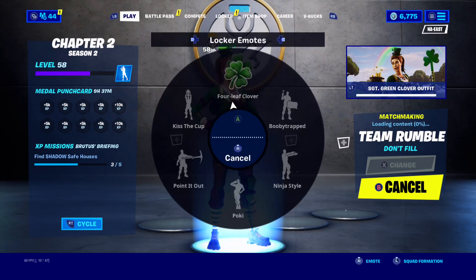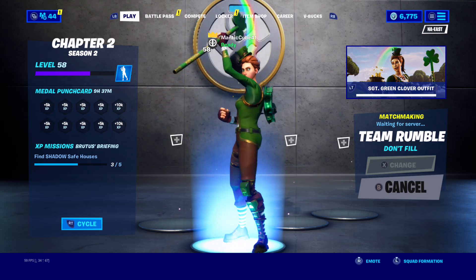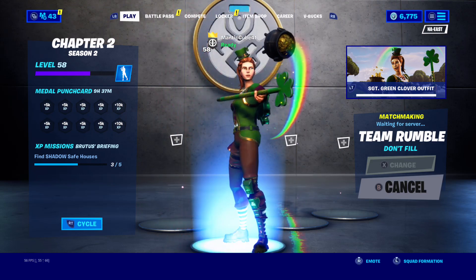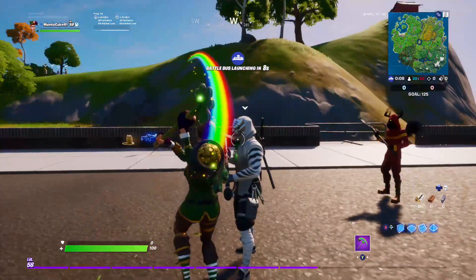Yo, such a good skin, I love it. Oh my god the point out — yo that looks so good! See the loading screen too. I want that backbling back from last year, the coins backbling. I hope it comes back — it was only 200 V-Bucks. I never bought it, I don't know why. They got the camo back, I hope they get that backbling back. See if I could get a 10 bomb — I know it's Team Rumble but I don't like going in Team Rumble. But hey, it could be good luck. Wow, that looks so good.